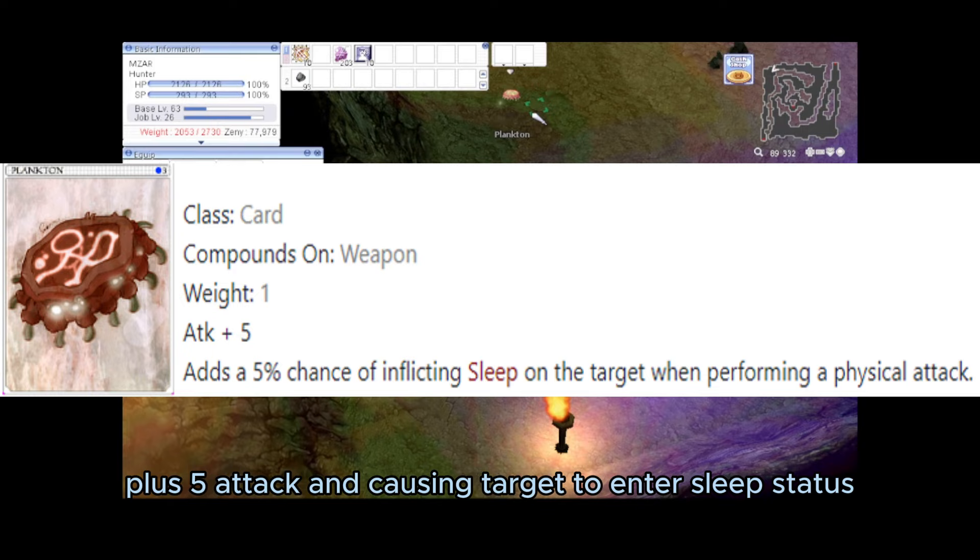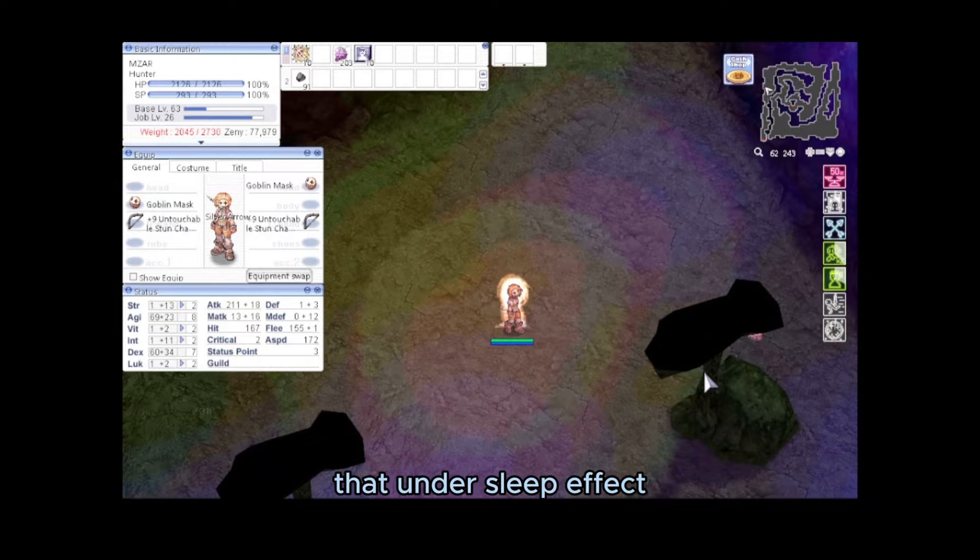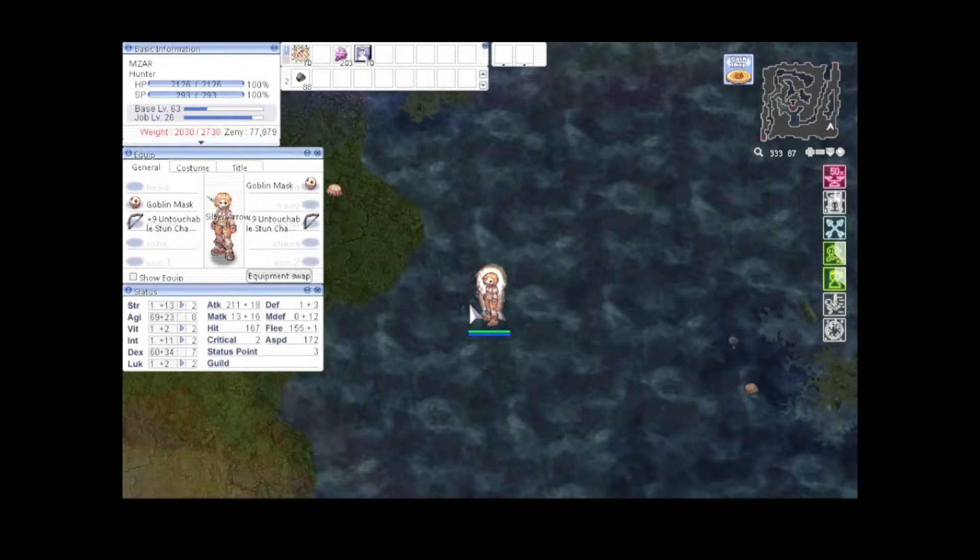The final card is the Plankton card: plus 5 attack and causing the target to enter sleep status. While asleep, the target always gets hit, and after being hit the sleep effect is cancelled. Also, critical rate increases by 2 times on targets under the sleep effect.